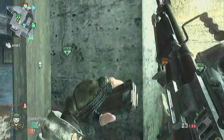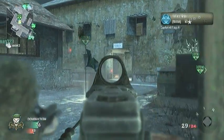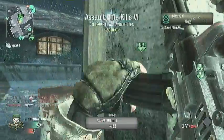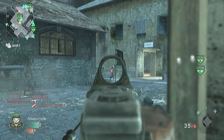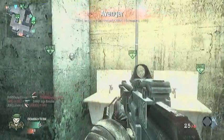Now for the support tier killstreaks: 4 kills is a UAV, standard, should be pretty good. 5 kills: counter UAV. Also 5 kills: ballistic duffel, which drops the juggernaut perk for the whole team — not the juggernaut suit though. I think that's going to be really good for capturing flags, getting to the bomb, stuff like that.